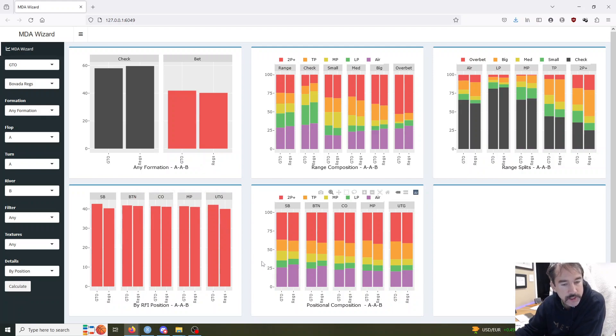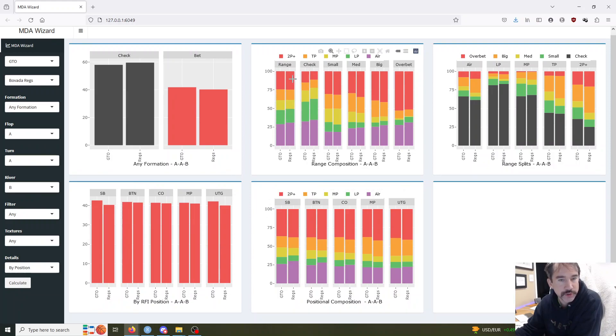Looks like the regs' folding range has less air than the bots do. They're folding two pair plus a little bit more than the bots are, folding top pair a little bit more, folding middle pair a little bit more. It looks like they're kind of folding some of those showdown value hands a bit more often, and as a result they've got less air in their range. Same idea for call and for raise. Over here is looking at that same idea, range composition from the flip side — it's when you have a certain hand class, how often are you folding, calling, or raising versus that bet. The regs are folding their air, which is going to largely be what the bots are calling. Pretty much anything weaker than a low pair is going to be in the air category on the river. The low pair is folding more often than the bots would, middle pair slightly more, top pair slightly more. So it looks like every hand class when they get to the river, the regs are folding a bit more often than the bots would be.